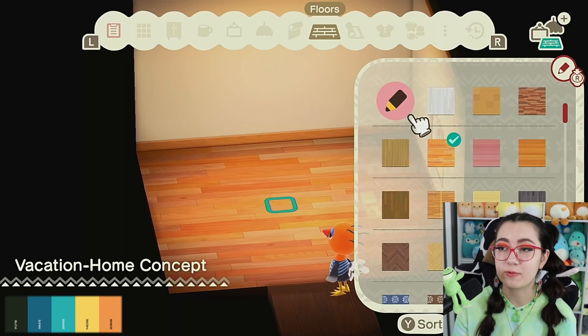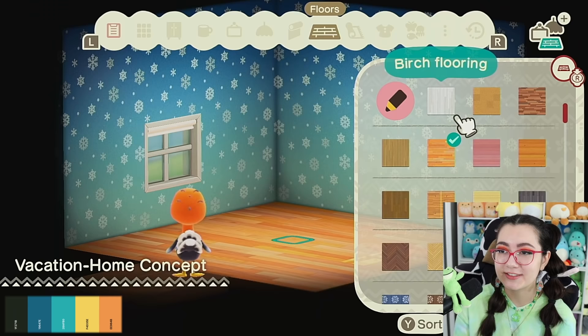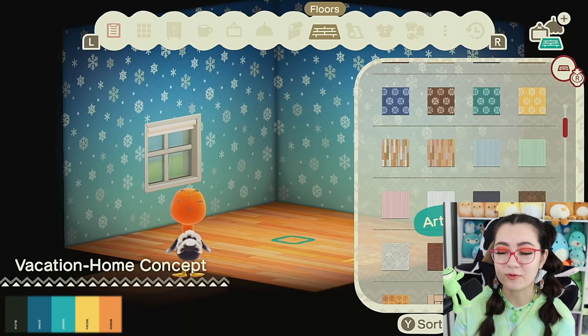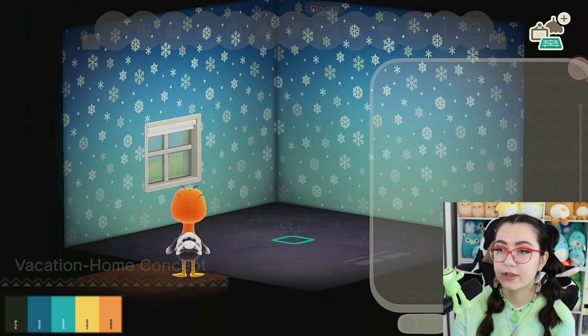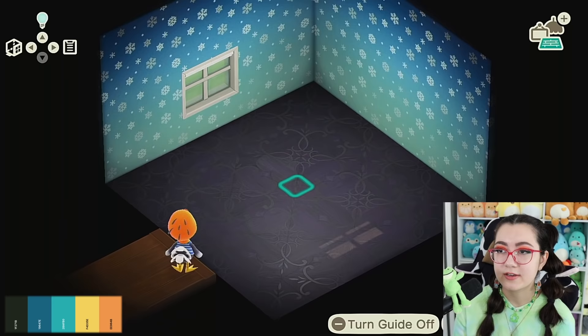Oddly enough, I think this snowflake wall is perfect — it has a pretty similar dark blue at the top and then it fades into our light blue. It's actually really good. I'm gonna have to figure out how to make this wintry while also incorporating yellow and orange, but that's why they call it a challenge. I'm just gonna go with this dark floor to keep the cool theme — I was about to do a yellow floor but it was just too weird.